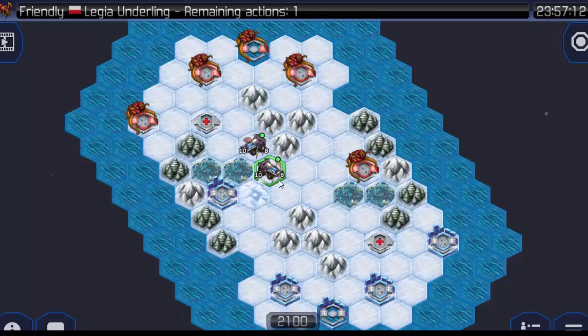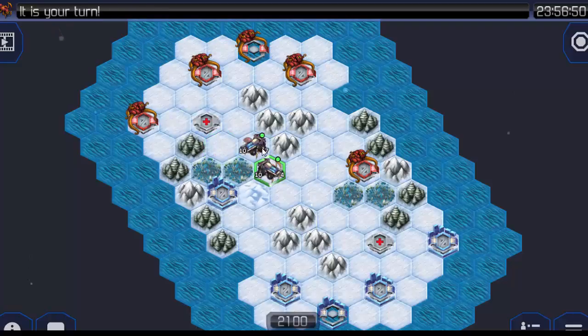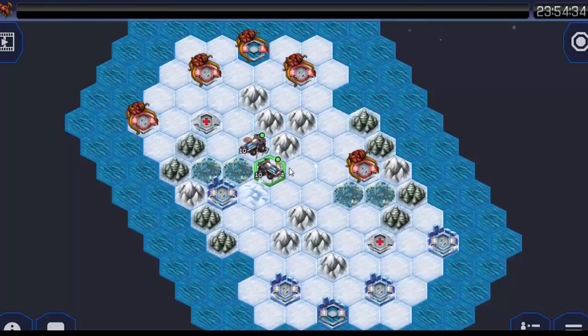Here are my two underlings. Blue has two marauders and the marauders stomped on my underlings — one has 6 life, the second 8. After hitting replay, we will see that the underlings lose much more health: 4 and 7. After hitting replay again, the underlings still have incorrect health.